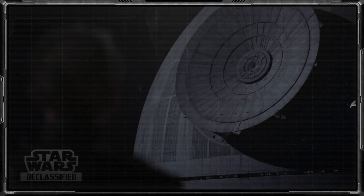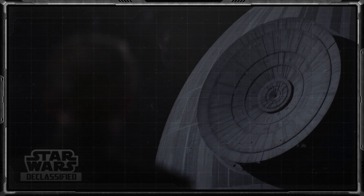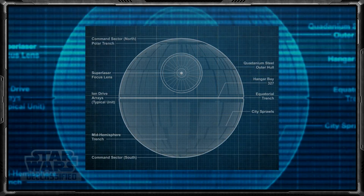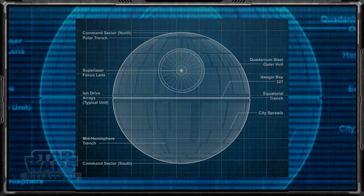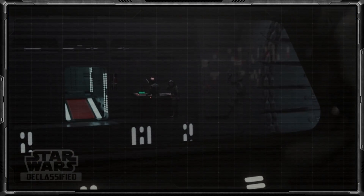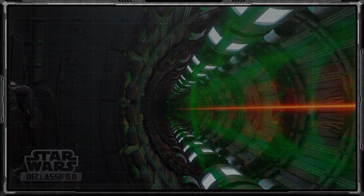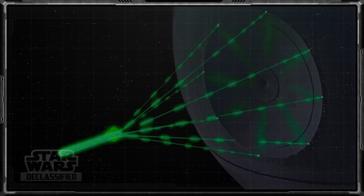The Death Star Super Laser — one of the galaxy's most feared superweapons during the Galactic Civil War — whose aim was to strike fear and keep countless systems in line. It was the primary weapon of the Death Star battle stations, powered by eight kyber crystals. Laser beams generated from these crystals were focused and then combined into a single blast of incredible power, capable of destroying an entire planet at full output.